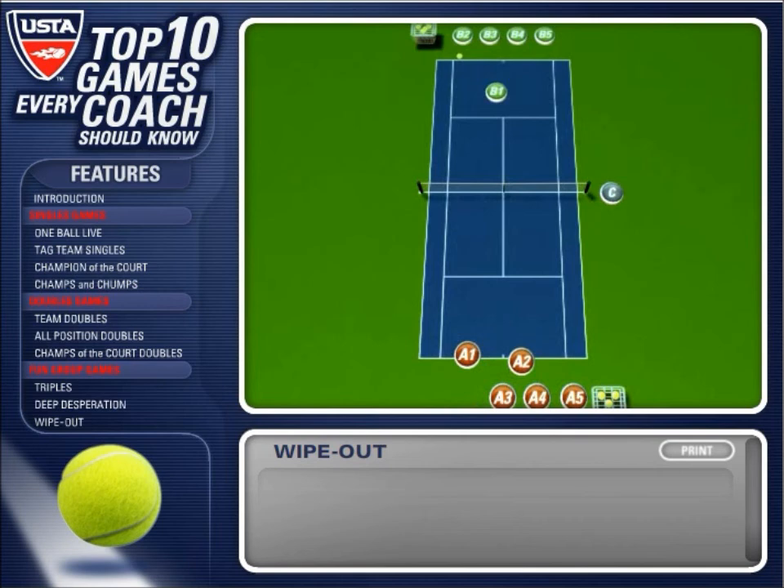After the point, the winner stays on the court and adds a second person to his or her side of the court. The player who loses the point goes to the end of their line and the next player drop hits the ball to the two people on the opposite side.